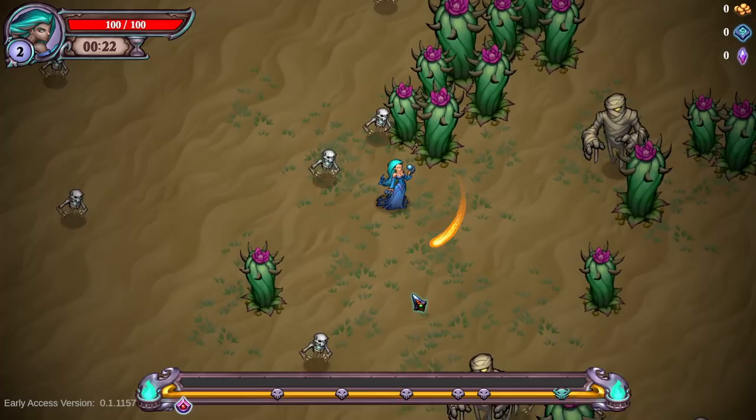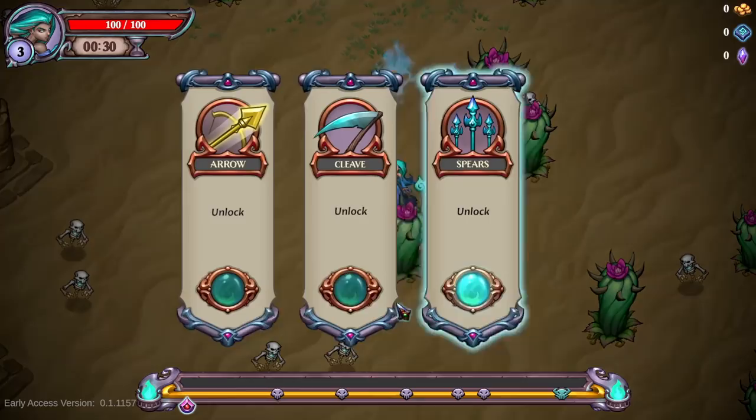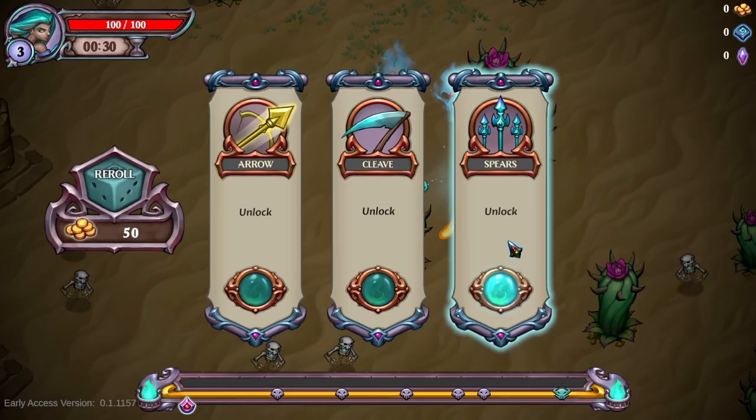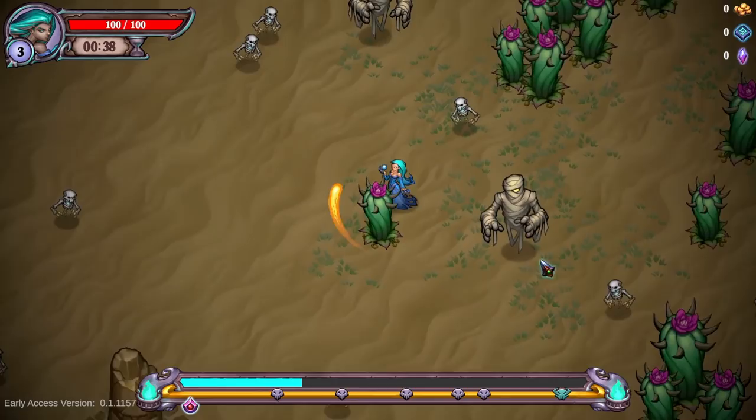I'll go with increase dot speed, which I'd assume means the longer somebody stays in the fire the more times they get attacked. Now we got the first upgrade — as far as I've seen from other players' footage, this appears from below you so whoever is close gets hit. I'll go with cleave; I want to go full-on melee AOE. Now I hit him — is he burning? Oh, he actually is burning.